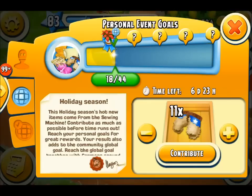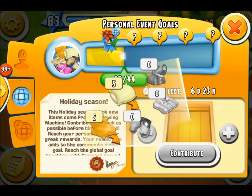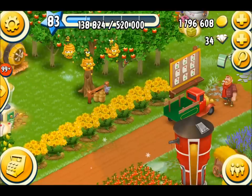Right, 11 chaps there. And that should take me up to 29 of 44. Now I do have pillows and I do have blankets, but I'm not going to donate those yet. I'm going to see how far into the event I can get before I put them in. Now the first prize was a nice little plant. I'm quite happy about that. I'd already bought some, but another one's not going to hurt. And I do enjoy the Christmas decorations.